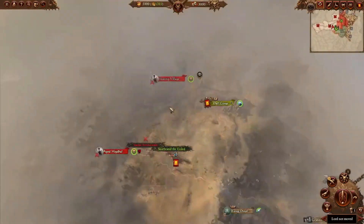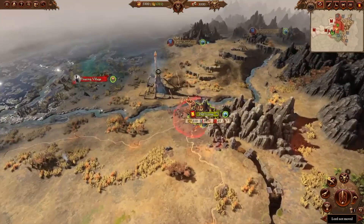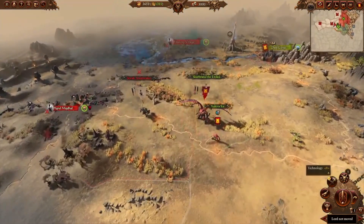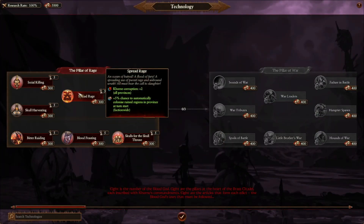You currently start out in the Badlands in the Baron Idols territory. Your main settlement is Death Gorge. I like to upgrade this right away — might as well get it out of the way. For your technology, you want to grab Spread Rage immediately. The reason being is you're going to be razing settlements and destroying them to get more skulls and more blood so you can do bloodletting. This increases Khorne corruption and gives a 5% chance to automatically colonize ruined regions at turn start.